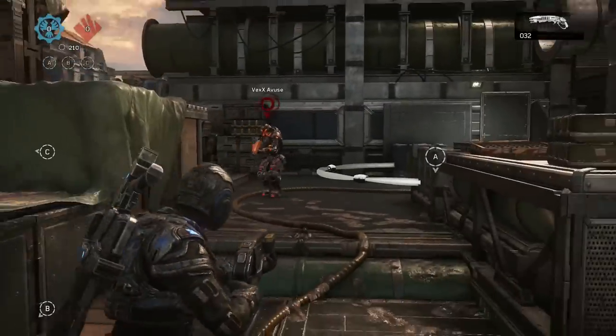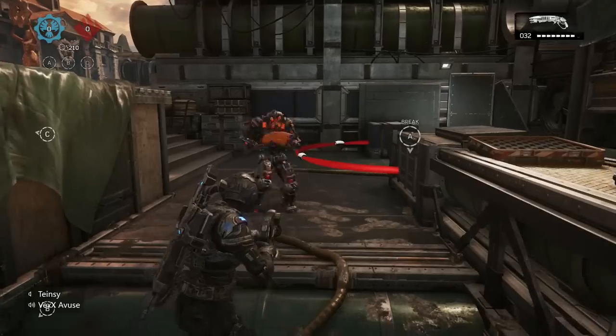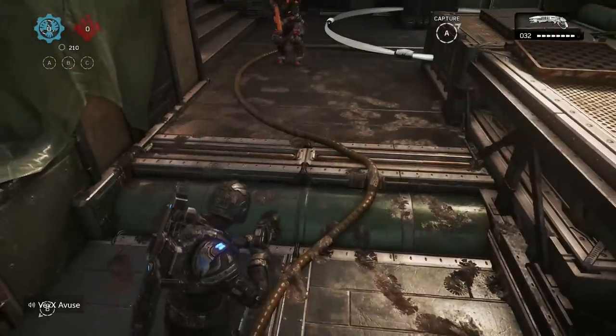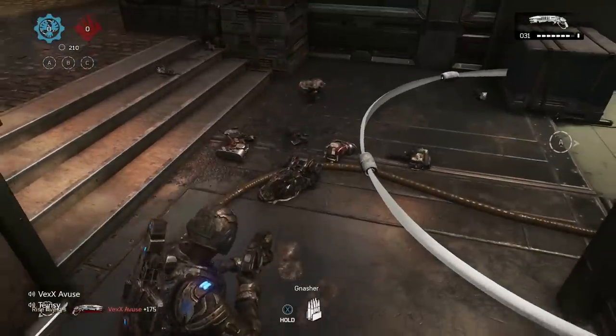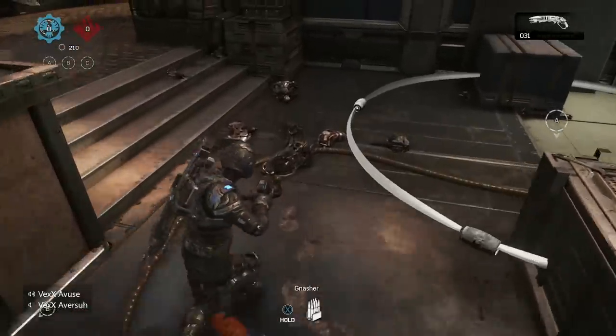Number one, what you want to do is you want to stay still, and learn the chunk range. Simply, what you want to do — from right here — this would be a chunk range with a shotgun. That's the chunk range. So you have to notice that when you're walking up to somebody, in the middle — say he's right here, I'm right here.